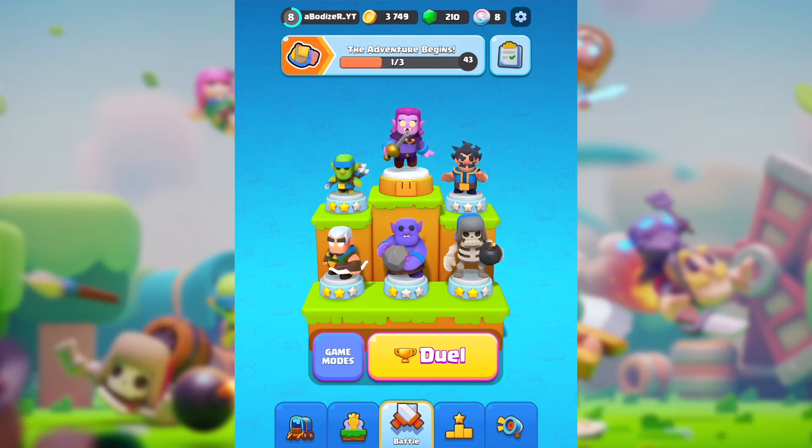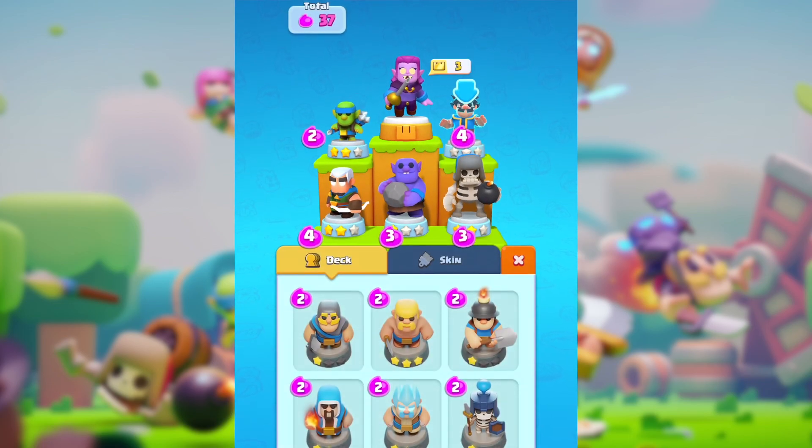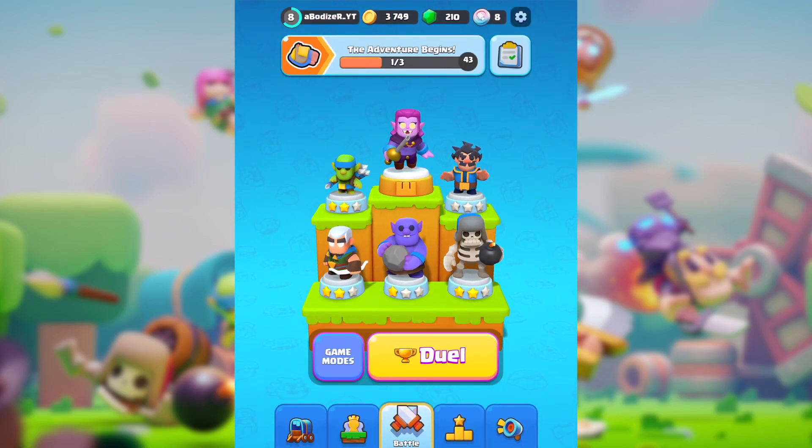Hey, what's going on everybody, it's Odaiser here with a new Clash Mini video. I'm going to try out this deck which I found on Reddit. One of the guys there was showing a deck using this strategy — it's not the exact strategy, but instead of the Magic Archer they use the Archer itself. So it's a Spear Goblin, Countess, Electro Wizard, Giant Skeleton, Bowler, and the Archer. However, because I don't have the Archer, I'm going with the Magic Archer.